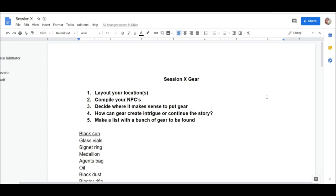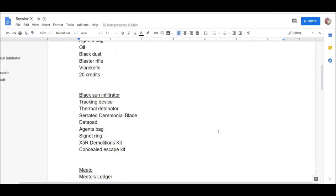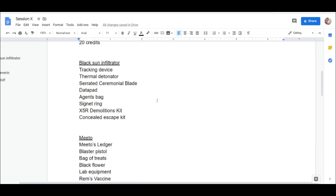The next step: how can the gear you use create intrigue or continue the story? This specifically addresses the comment I had where someone asked how to create trinkets or items that are interesting. I'll give my example within the story. Then the last thing: just make a list with a bunch of gear — these are possibilities for each character; not every character will have all these items, but it's good to have the list so if players kill a character, you can just pick something.